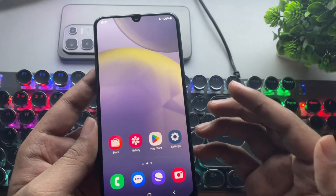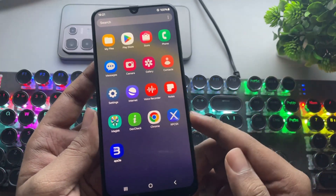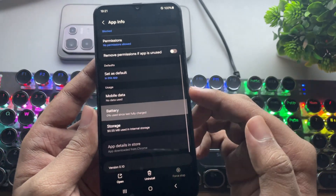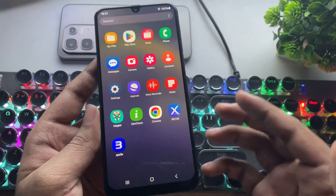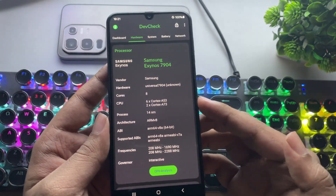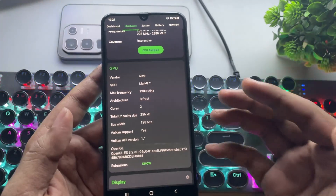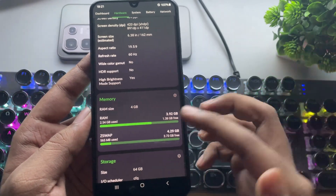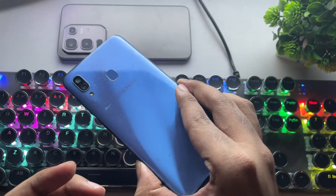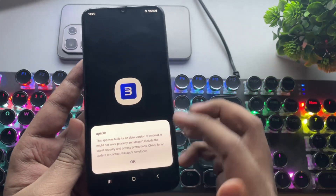I'm going to test it on a low-end 4GB RAM device with a Mali GPU. I've already installed the APS3e emulator. As usual, go to the app settings and set the battery usage to no restrictions. This is my 7-year-old Galaxy device powered by the Exynos 7904 with a Mali G71 2-core GPU. It's an overclocked and tweaked device, has 4GB of DDR4X RAM, and uses eMMC storage. It's pretty slow as of today in 2025, even slower than the Helio G99. Anyway, let's open the APS3e emulator.